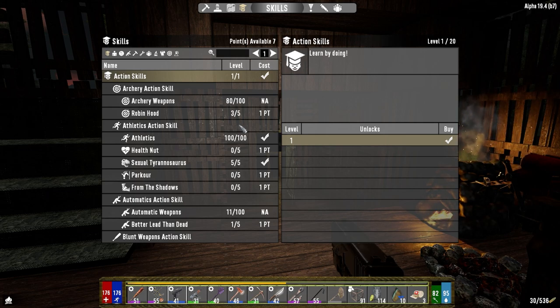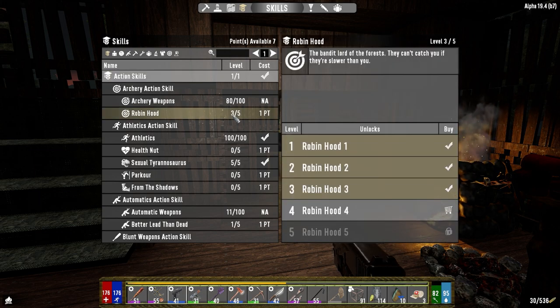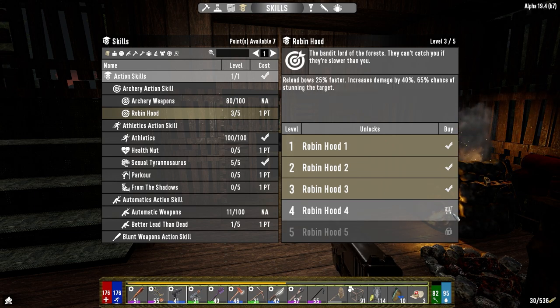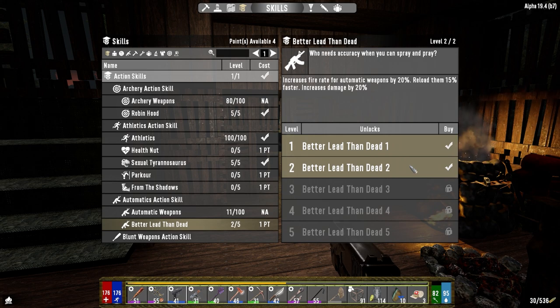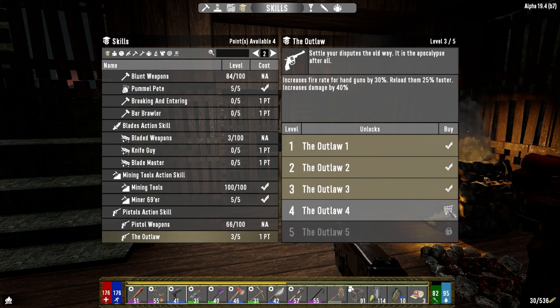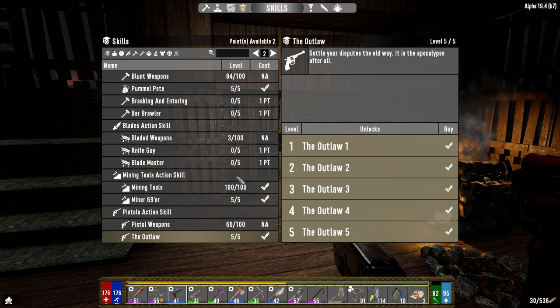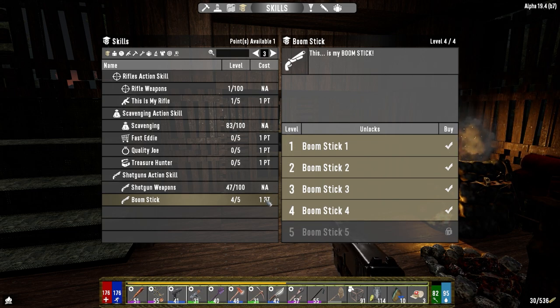Hey everybody, welcome back to the channel and another episode of Darkness Falls. It is the morning of day 39 and I've got about seven skill points to spend. I was holding on to them but I think we're going to hold on to the bow for a little while longer. I want to try and up the number of mods on it to do more damage for pulling. So we'll go ahead and put two points into that. I was also able to get one more point into automatic weapons, which is nice.